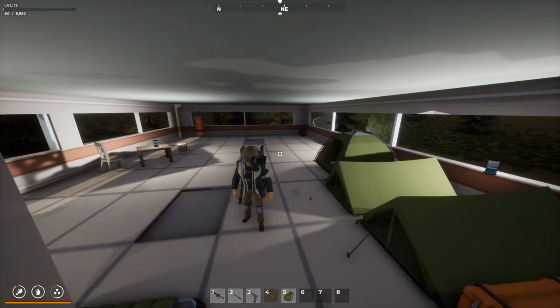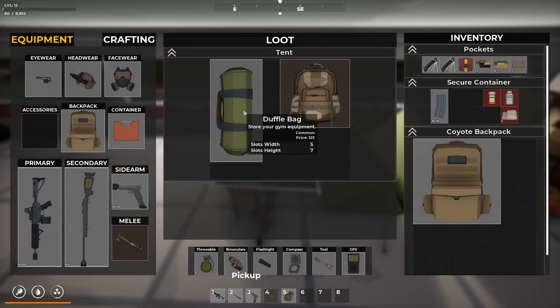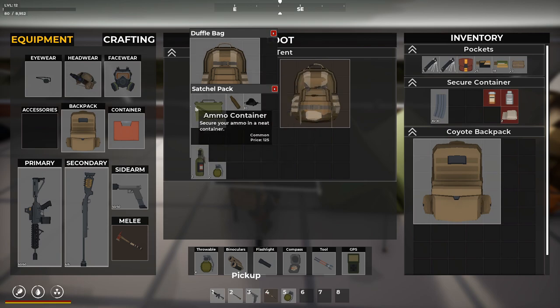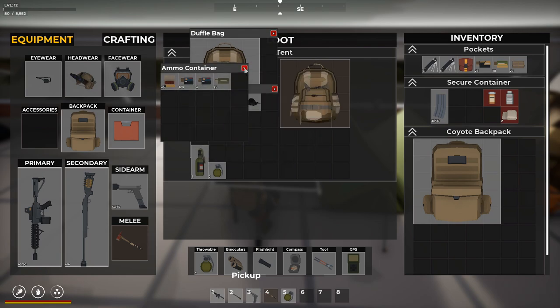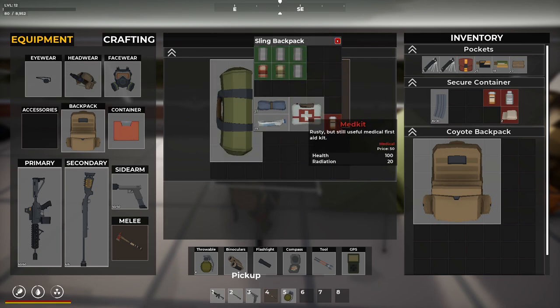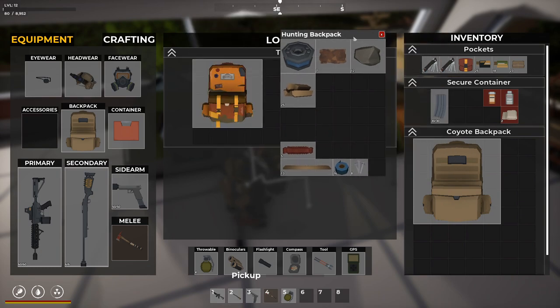Hello everyone, welcome back to Surrounded. I did a little bit of looting off camera. I got a duffel bag — I'll just show you what I picked up: a whole bunch of water, an ammo container where I put all our ammo that we're not using currently, the molotovs and two extra frag grenades, some food, a medkit, some cloth, painkillers. I also made some planks and got a bunch of wood. Also a new hunting backpack.